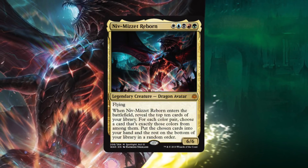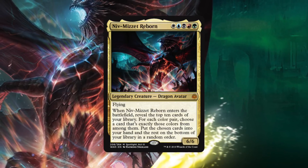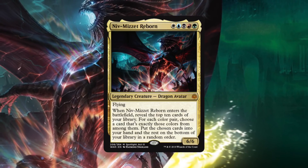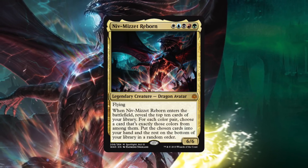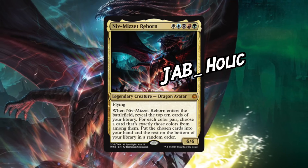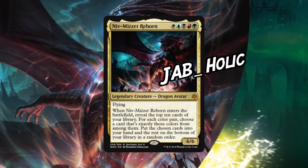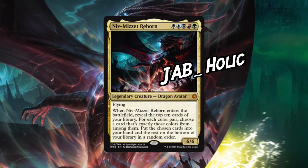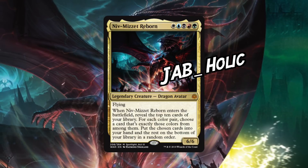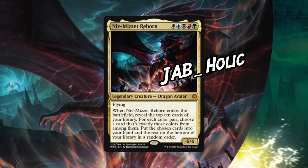Hello all, a quick one before we start the video. As you may have seen, I have already played Niv-Mizzet Reborn on the EDH Lounge. Whilst the deck is very similar, there are some subtle differences in card choices between the multiplayer and the one versus one version. This deck is inspired by a list that a player online gave me — Jabholic was kind enough to share his list when I played against it on Magic Online. I've made some changes but the starting point was definitely all Jabholic's doing, so I wanted to be transparent. There'll be a decklist to the original deck and my modified version in the description, and a big thank you to Jabholic.